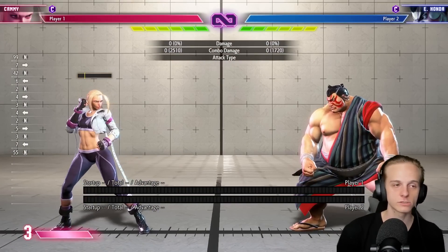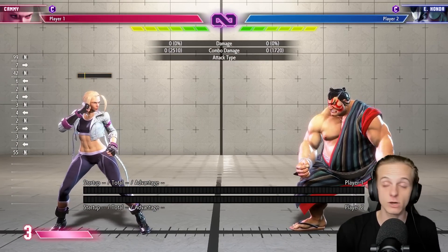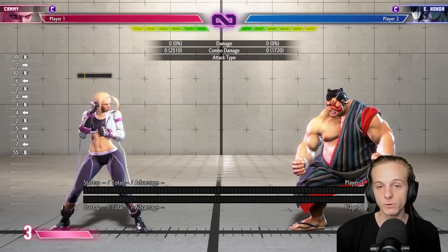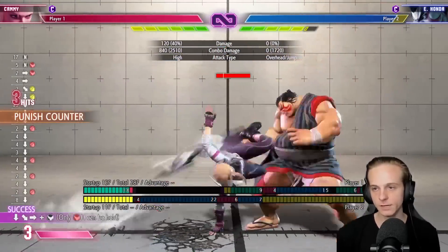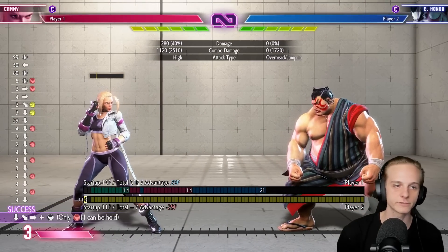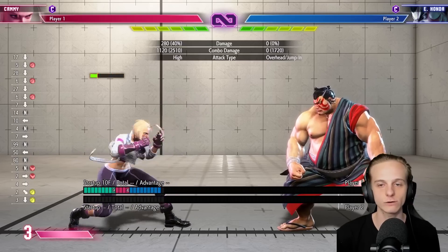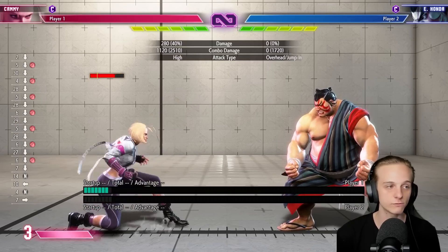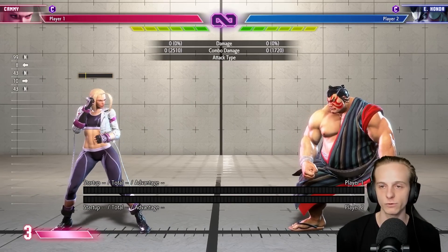Now let's talk about the other solutions for characters that don't have an air throw or a DP. Number one is to just perfect parry it — just like the Sumo Headbutt, you can full punish this and do whatever you want. Number two, specific to Cammy, is crouching heavy punch. This move reaches pretty far, so you just have to wait until he's actually trying to go down and land — don't do it beforehand.